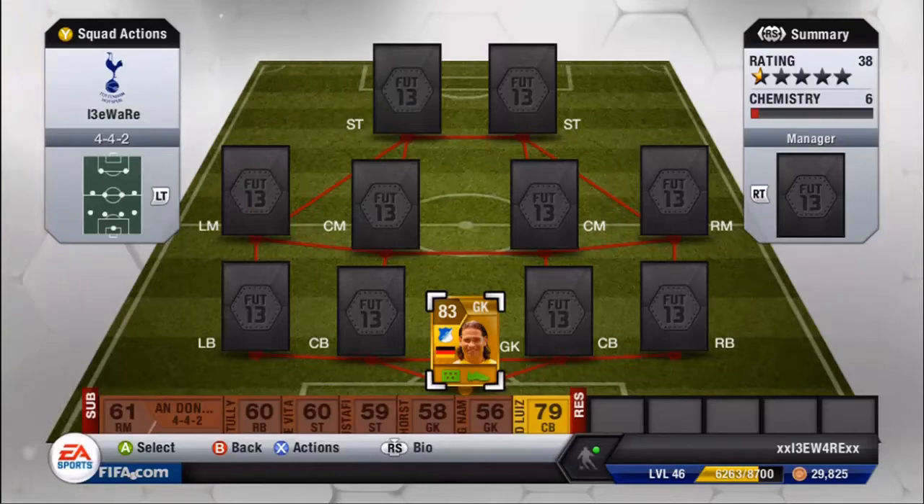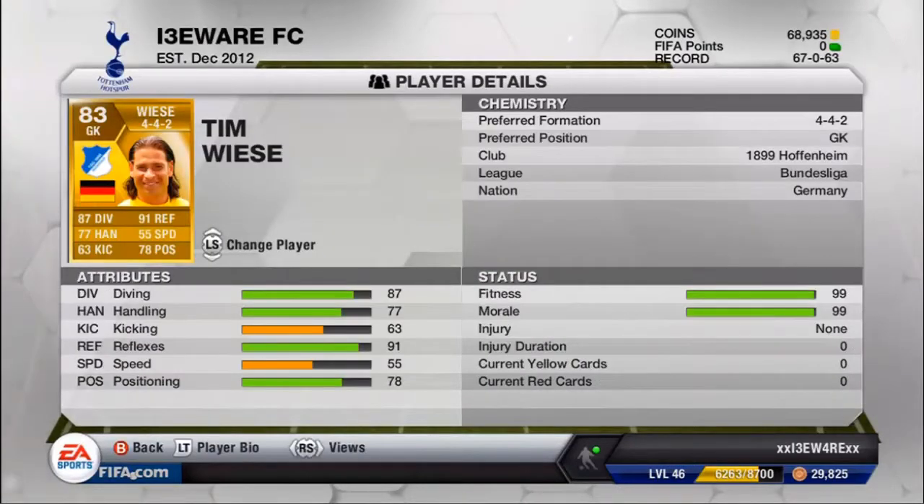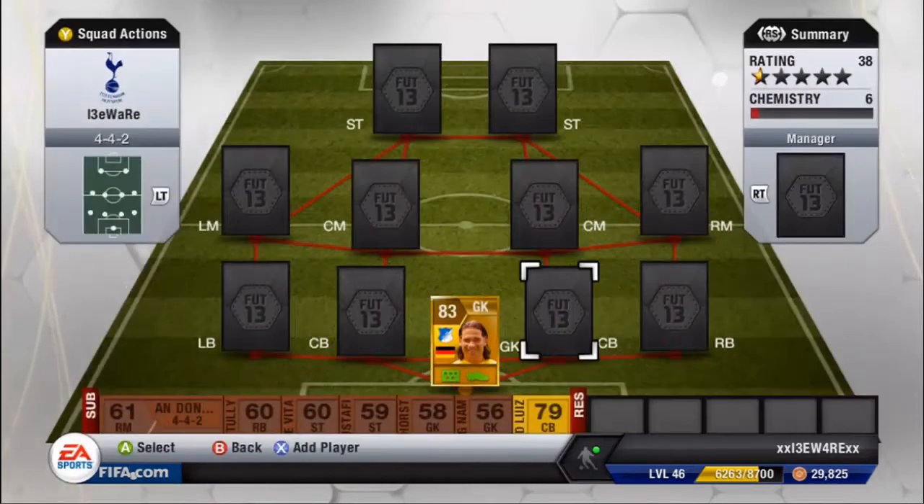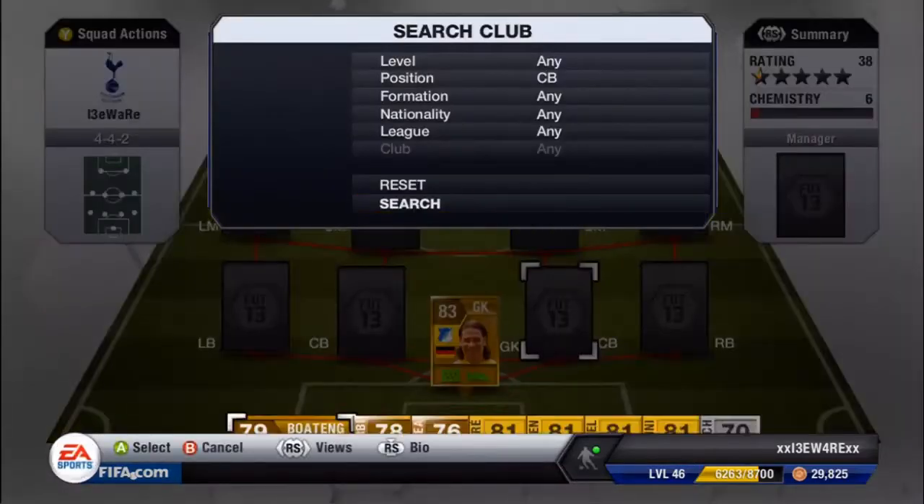83 rated, 87 diving, some handling, 63 kicking, 91 reflexes, 55 speed, 78 positioning — not bad overall for a goalkeeper. He did cost me 1.4K, a really cheap reliable goalkeeper. In the back we have Botan.